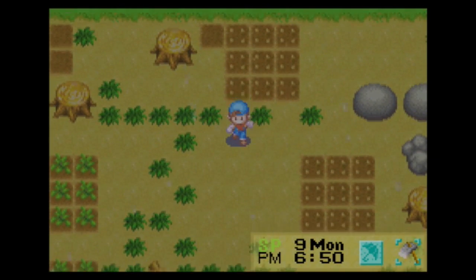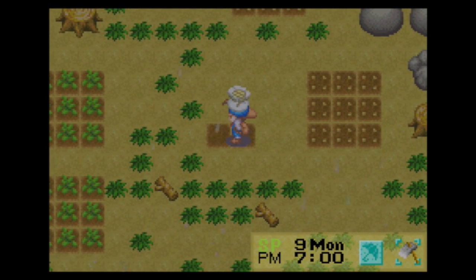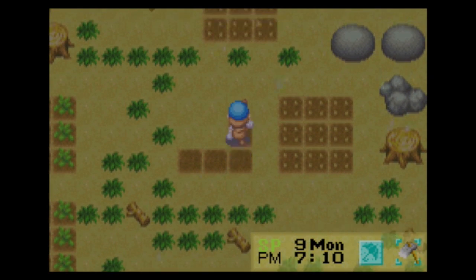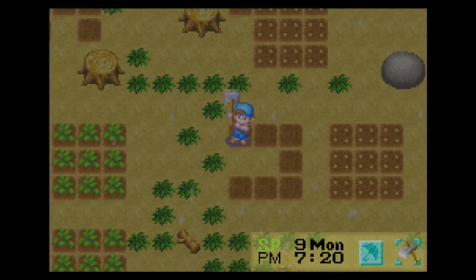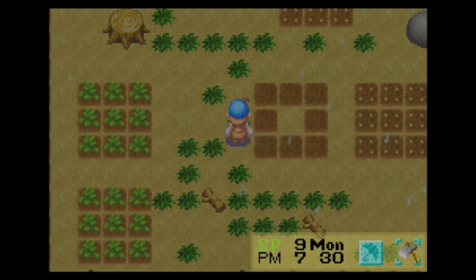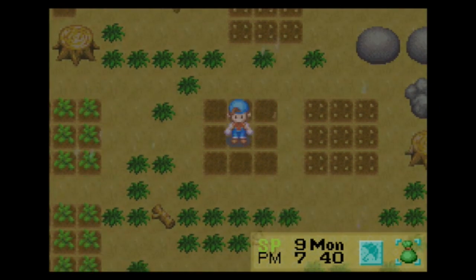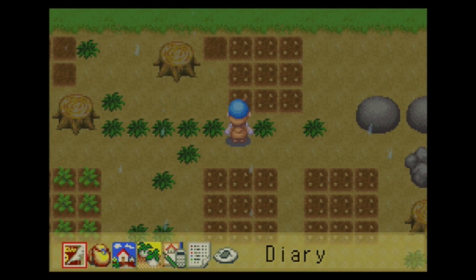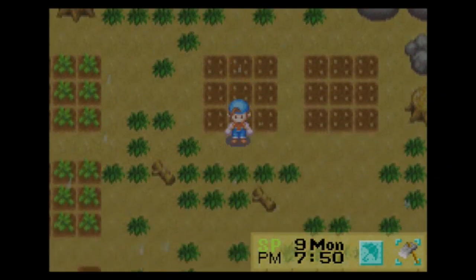You can find 2-Bit Game Club online at 2BigGameClub.com — that's a good place to check out our past podcast episodes and Let's Play videos. We've done a lot of cool games, including ActRaiser and Deus Ex — the original Deus Ex, and the original ActRaiser as well. We also played Metal Gear Solid for the PlayStation, and The Longest Journey, which is a point-and-click adventure game by Norwegian developer Funcom.